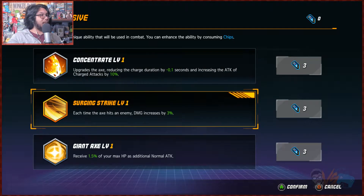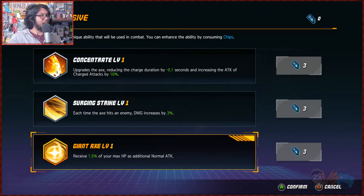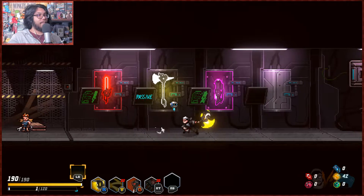Upgrading the axe — reducing the charge by 0.1 seconds, increasing the attack. Each time you hit, damage increased by three. Every time the axe hits — is that a combo bonus? Receive 1.5 of her max HP, has more attack — oh my god, that sounds really nice. Okay, let's go with that.